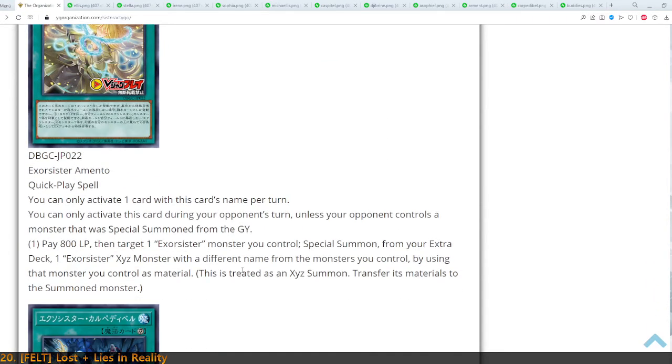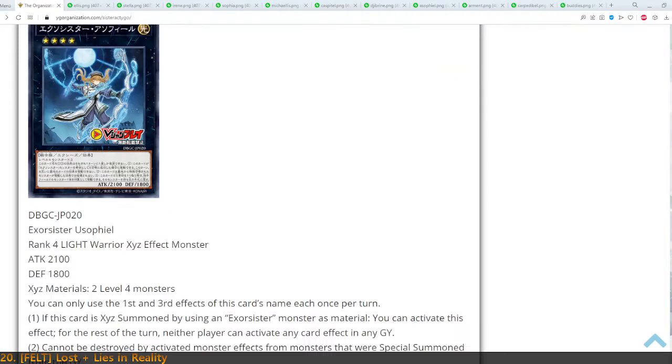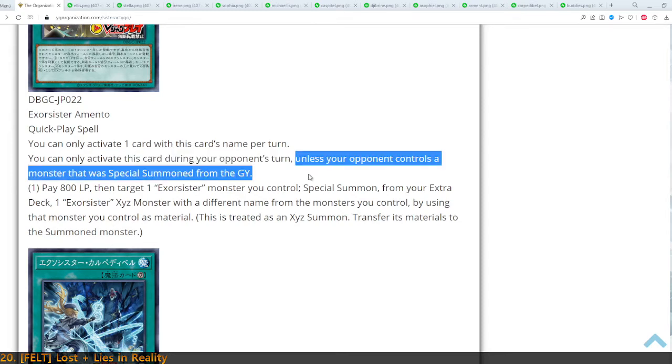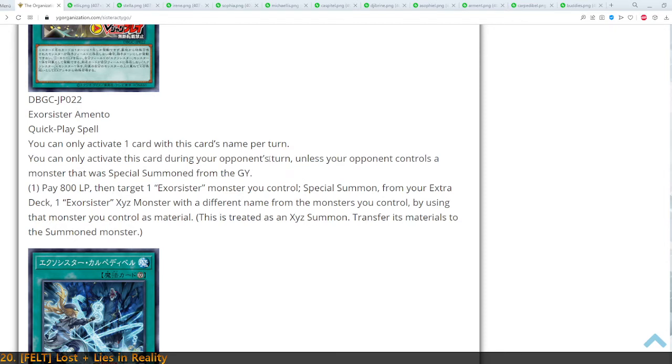Next up, we've got the card I wanted to wait for before I talked about Mikaelise's last effect: Exorcister Ermento. The only downside to this card from the start is that you can only use it during your opponent's turn, unless your opponent controls a monster with a Special Summon from a graveyard. What this means is you cannot use it in your own turn, and you can't use it at just any time in the opponent's turn. You can only use it in your own turn if your opponent controls a monster Special Summoned from a graveyard. So this card is bonkers because you only want to use it in your opponent's turn anyway.